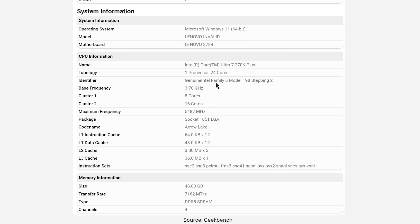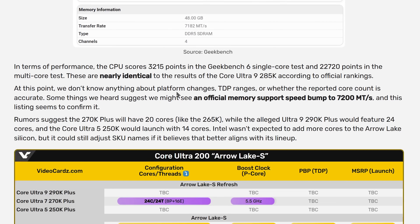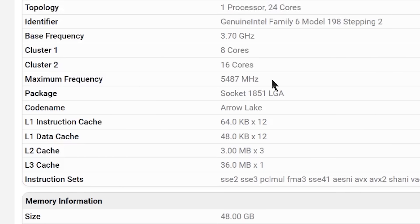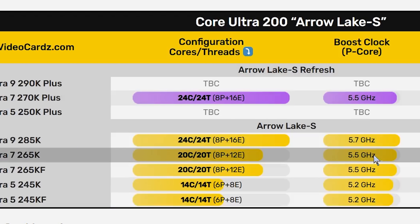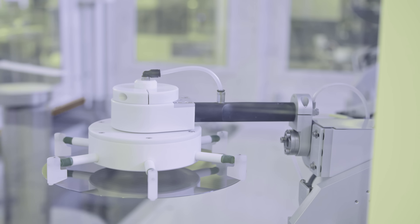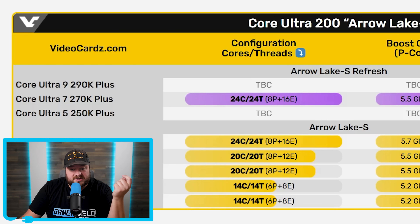Another upgrade: it shows a transfer rate of right at 7,200 megatransfers per second. According to VideoCardz, they heard that memory support would get a speed bump to 7,200 megatransfers per second, so this confirms that. It also shows a slightly lower frequency of 5.5 GHz — the same as the 265K — suggesting the 270K isn't the highest-end model. While the naming scheme is getting ridiculous, if they do increase cores that would be nice, but if they don't, it's hard to understand what Intel is thinking.